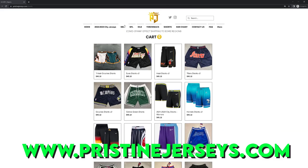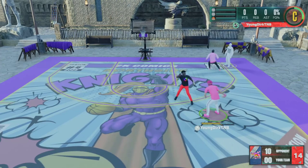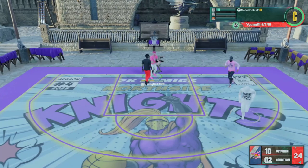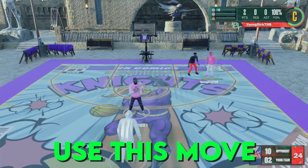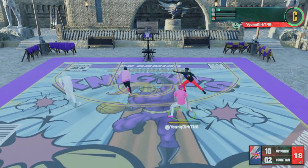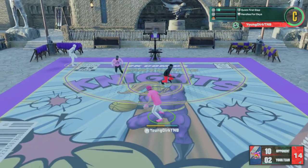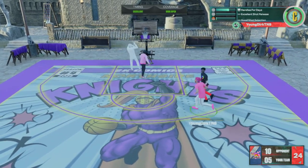We're gonna start things off here down 10-0 — not worrying the slightest bit. I've played wagers where I've been down in a series and came back, don't worry. Hit it with the quick drop — easy way to start off the game. I'm gonna show you how to properly use this move in different variations in this gameplay, so make sure you pay attention for the tutorial after this.